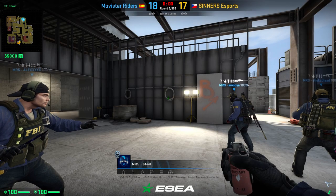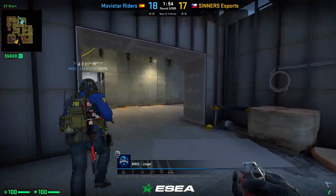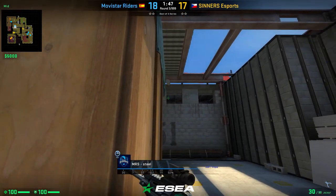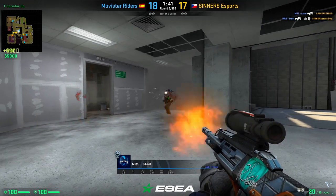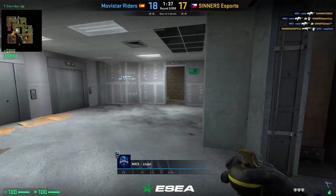The last trick for this video is a smoke from Steel you can use on mid on Vertigo. Hack the box like shown — in the first window you see a darker line, aim right to the left of it and left click throw your smoke. This will drop down into middle and smoke off mid. In this case, Steel even gets lucky with some guys pushing it and gets 3 kills because of it.